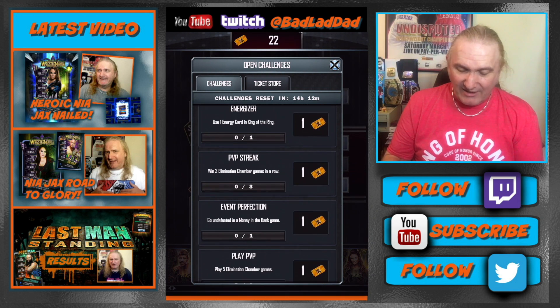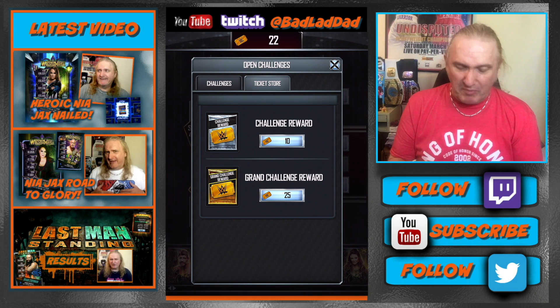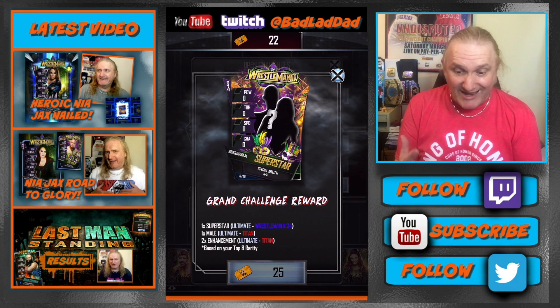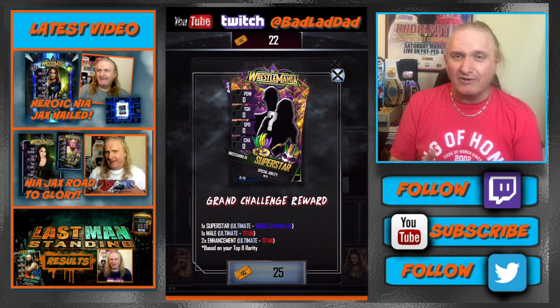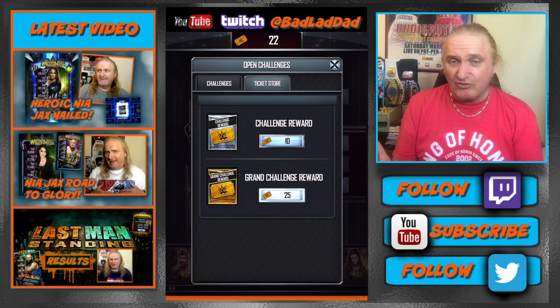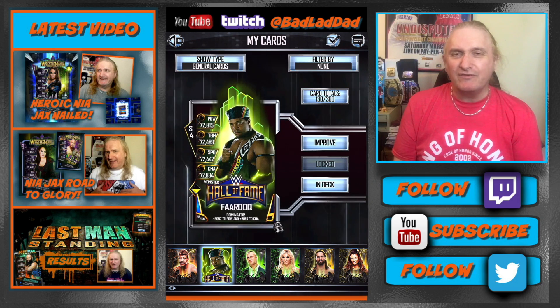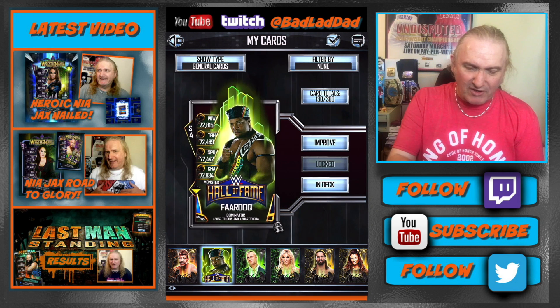These packs might seem like worthless cards, but you do see people pulling something decent every now and again — our Twitter account gets people saying they just pulled a WrestleMania card. Even a Titan or a Monster is good at the level Enkaioko is playing at. And if they're not decent enough to be part of any of your decks, they can still be fodder to feed into another card. Don't underestimate the need to build up cards to feed into other cards.